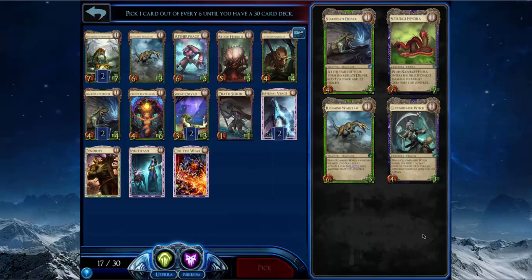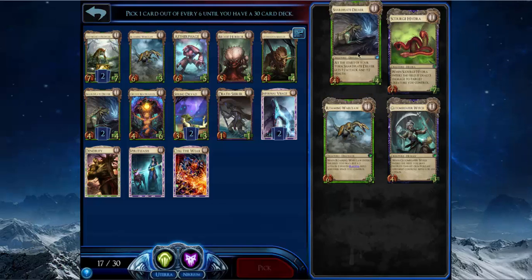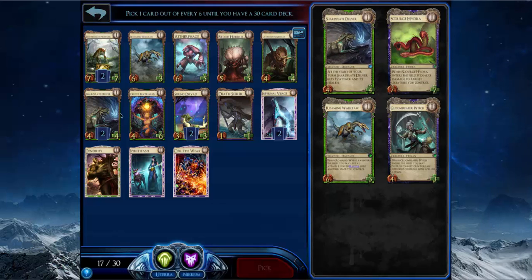Giving Regen to a big Shard Plate Delver or Spring Dryad is pretty nice. I'm going to take Roaming Warclaw because even though Delver is a little stronger, with two Spring Dryads I want to maximize my chances of getting the Spring Dryad going. The Delver isn't going to help that goal as much, and I already have two of them so I don't want to overload on Shard Plate Delvers.